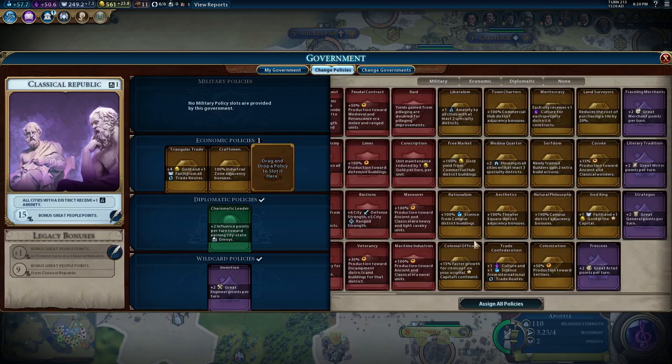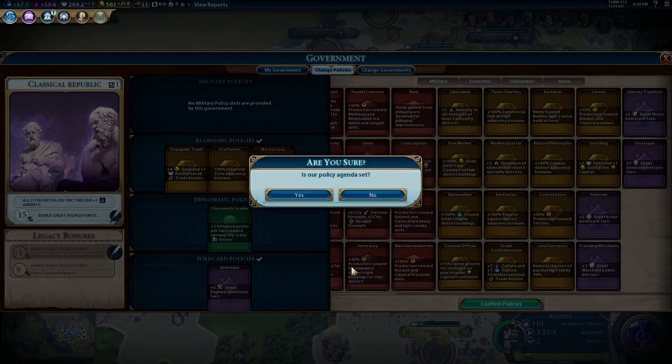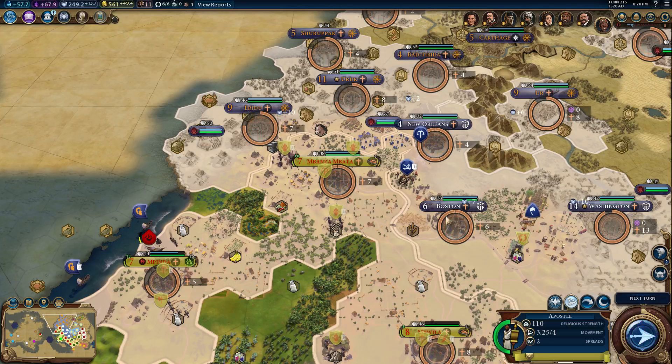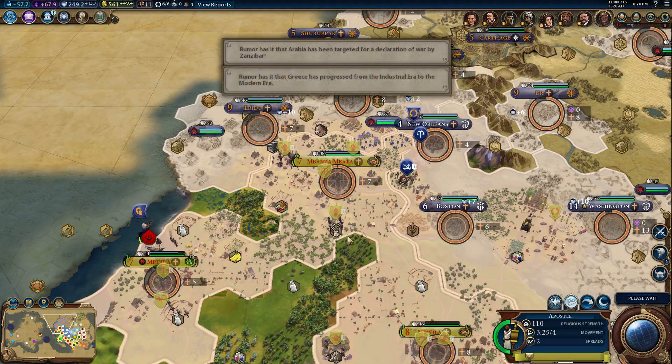Change policies. Culture and science from international trade routes — well, most of my trade routes are domestic. Plus one culture for every specialty district constructed — that would be pretty good right now. I think that would give me a boost of like 17 culture. I've been building a lot of districts lately, so let's go with that one. Such an ugly map.